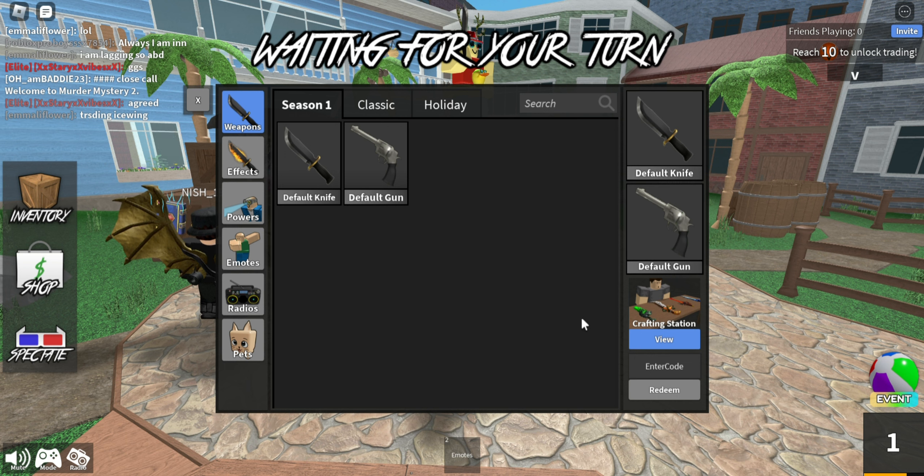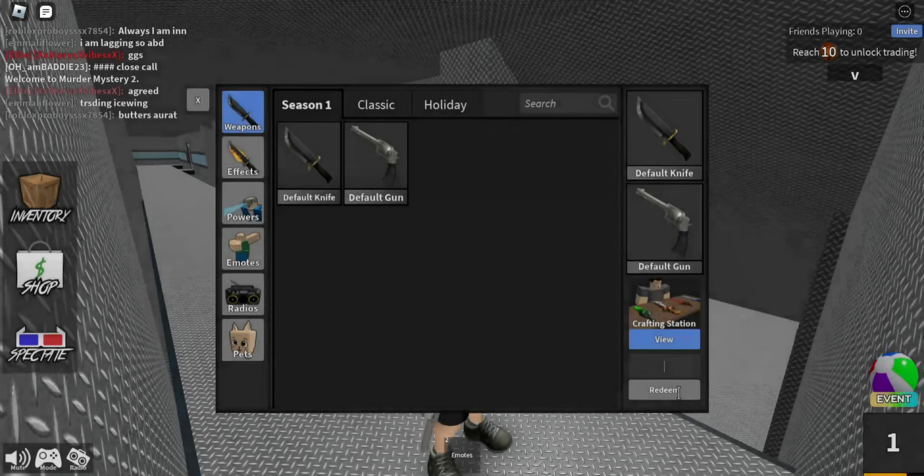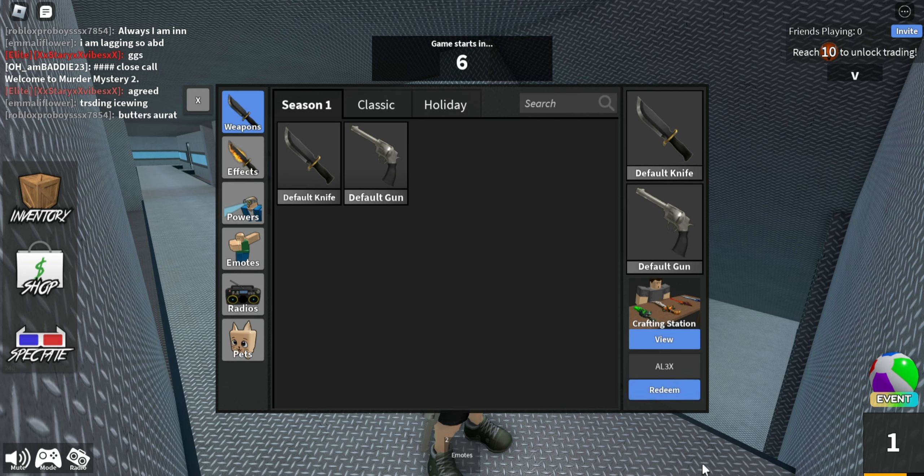Let's go for the next one — you can see this code is actually working, the redeem option has changed to blue. Next one is also working, you can see the proof. We entered the game — this code is not working, don't try this one. The next code is working, go and try this one.